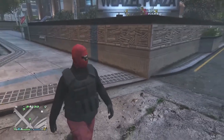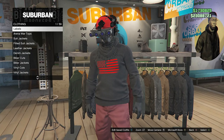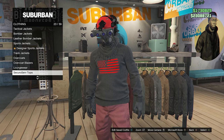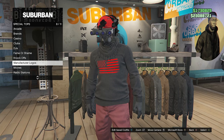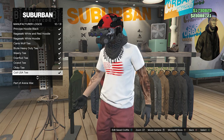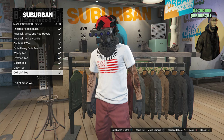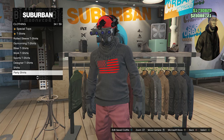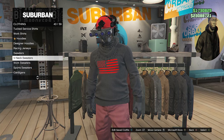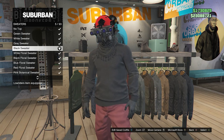Now we're going to create the outfit from the thumbnail. When you make it to the clothing store wearing the red joggers, go to the top section, scroll down until you find special tops on slot 25, go to manufacturer logos on slot 8, and look for the Coil Usat. Once you have the Coil Usat, back out of manufacturer logos and special tops, scroll down to sweaters on slot 42, and equip the black sweater on slot 5.